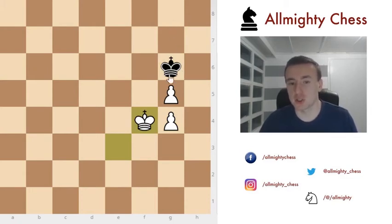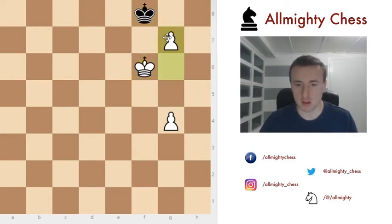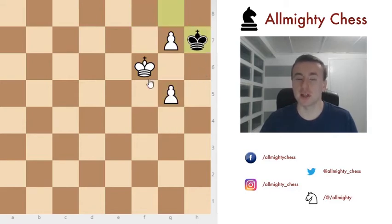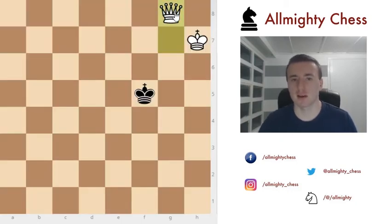This is a situation where the black king is in front of the pawn, but with the g4 pawn we have the necessary tempo to win this game. Play through the moves: g5 is the necessary tempo, and of course not king to f7 — that's a big no-no. We sacrifice as in the previous position, repeat the same thing, get a queen, and checkmate the black king.